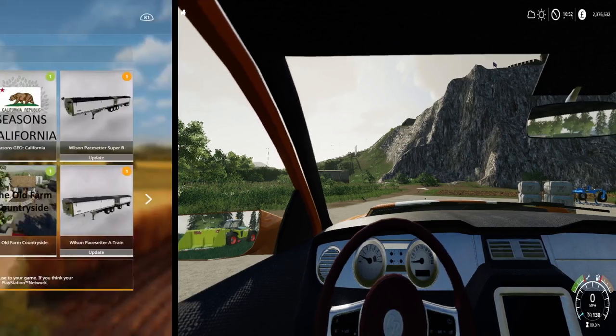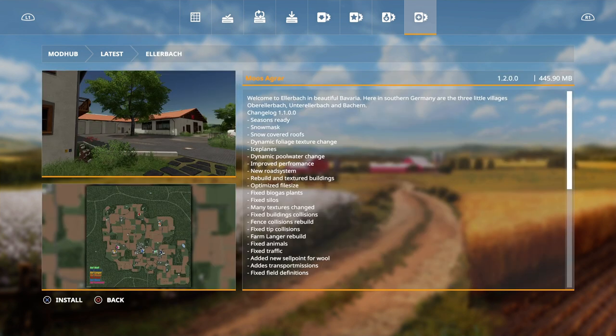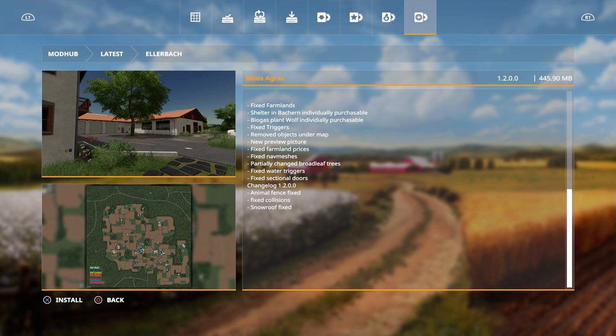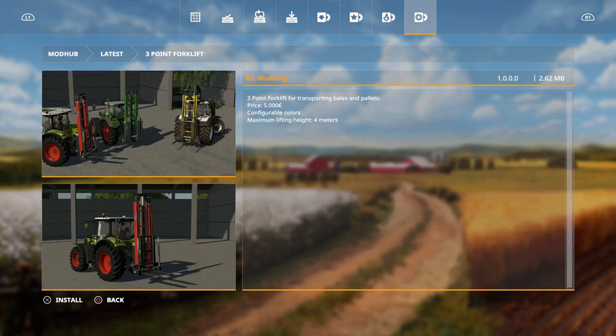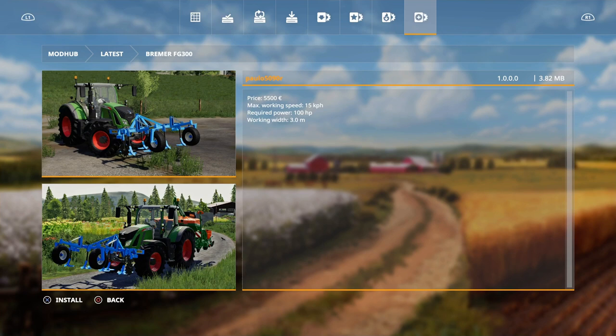So what have we got today? We have Ella back - that's an update, changelog 1.2: animal fence fix, collision fix, snow roof fixed. Then we have the Three Point Forklift by RL Modding - a three point forklift for transporting bales and pallets. Pretty cool bit of kit. And then we have the Bremer FG 300 by Apollo 5090R - it's a little one, three meters, 100 horsepower needed.